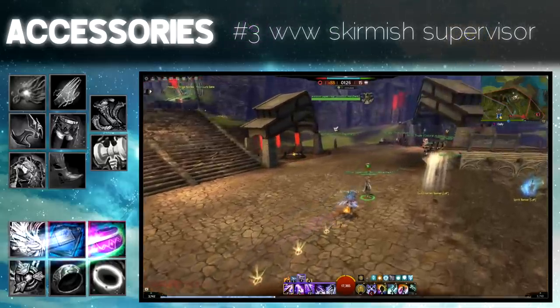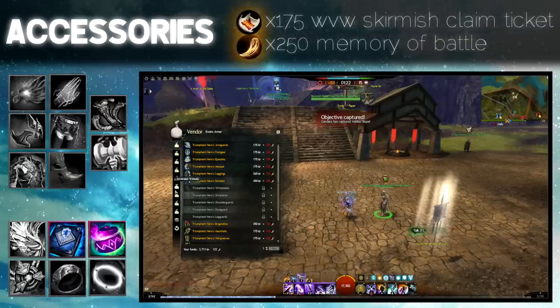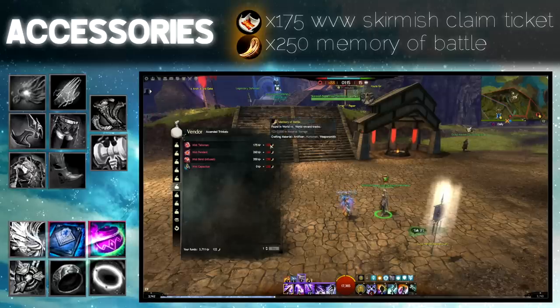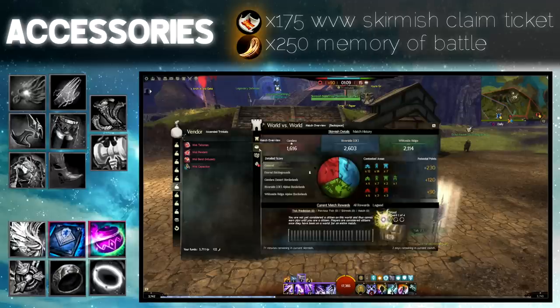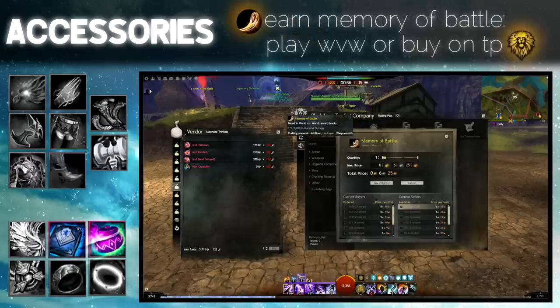If you enjoy playing World vs World, the Skirmish Supervisor will sell you ascended accessories with selectable stats. This is a very good alternative to guild commendations if you're having trouble getting them. One accessory will cost 175 World vs World Skirmish claim tickets and 250 memory of battle. To earn claim tickets you only have to play World vs World — you can earn 365 per week. Memory of battle can also be bought on the trading post.